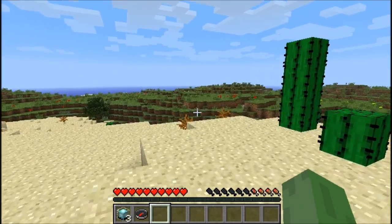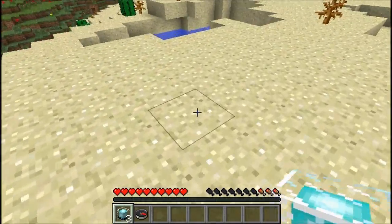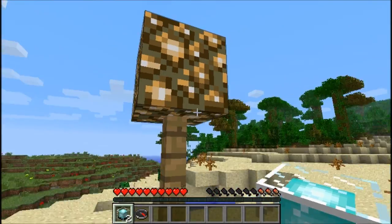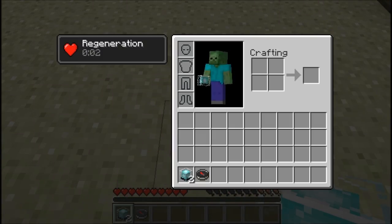So when you're using this kit, you're going to start out with three beacons, and you can place down these beacons — it'll turn into a beehive fence post with a glowstone on top.